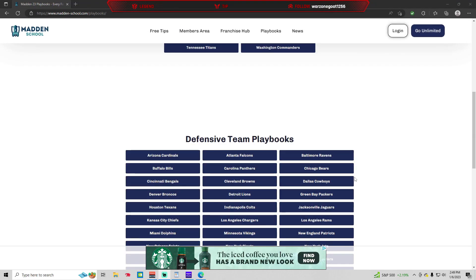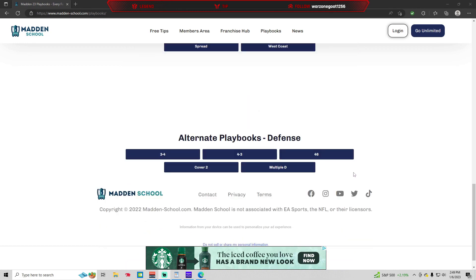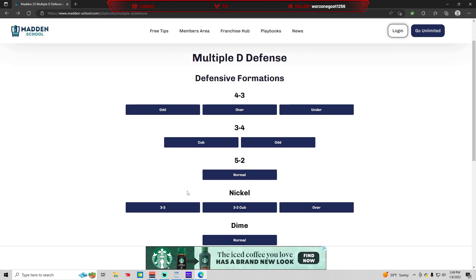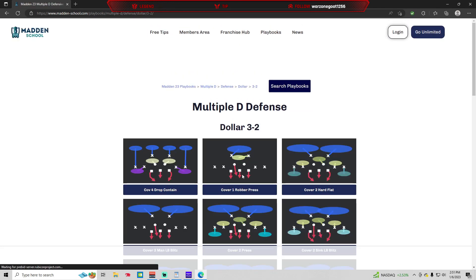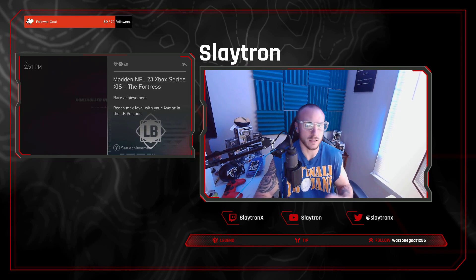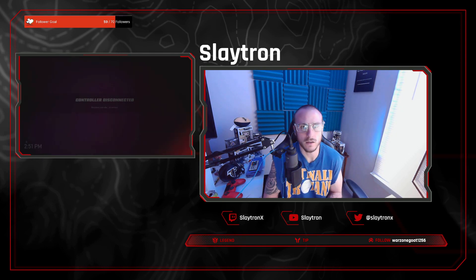Coming back to the Madden School homepage, we can scroll down and see all of the defensive playbooks in the game as well. When thinking about building your team, you definitely want to consider what you want to do on defense. Defenses are not nearly as diverse as the offenses — there's a lot of the same plays and formations in each one. I'm going to talk about the Multiple D here — it's got a few really good coverages. It has formations that are really good at stopping both the pass and the run. Nickel 3-3 and Nickel 3-3 Cub are very good. It also has Dollar — three down linemen, two linebackers, and six DBs. You can get pressure, you can stop the run — it's a very good, versatile formation. A lot of your defenses are going to have similar formations.